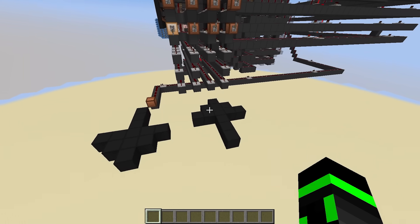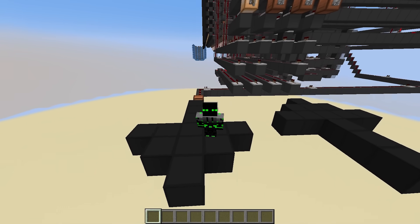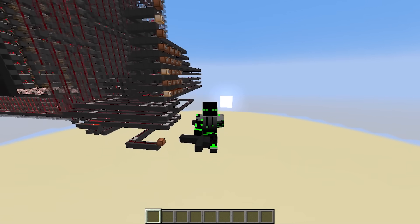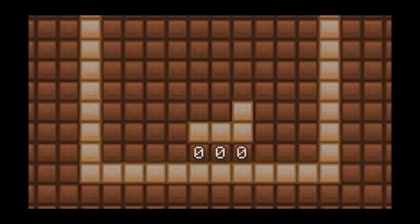On top of that, I put in the ability to not only write to the screen, but read from it as well, so you can basically use the screen as even more memory. And this property actually ended up being super useful when programming games. For example, if the screen looks like this, and I want to check if the Tetris piece hit the ground, I can just read the literal pixels underneath it. If any of them are 1, then it hit the ground.